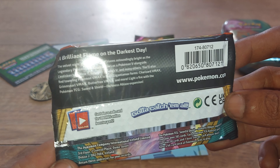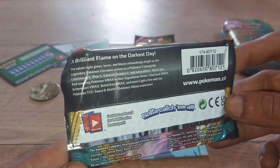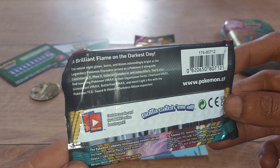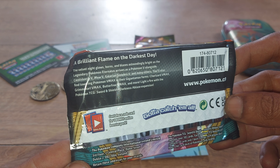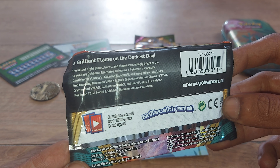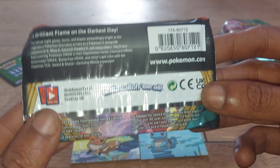There are over 185 cards in this set to collect. A brilliant flame on the darkest day — the velvet night glows, burns and blazes astoundingly bright as the legendary Pokémon Eternatus arises as a Pokémon V alongside Centiskorch V, Galarian Slowbro V, and many others. You'll also find towering Pokémon VMAX in their Gigantamax forms — Charizard VMAX, Grimmsnarl VMAX, and more — with the Pokémon Trading Card Game Sword and Shield Darkness Ablaze expansion.